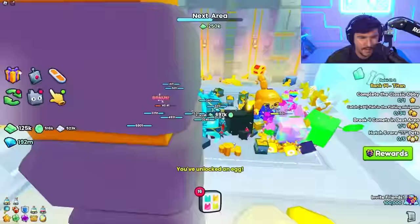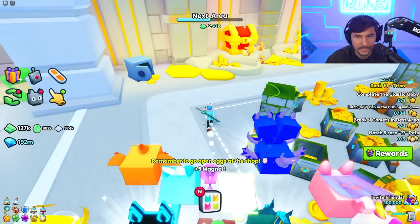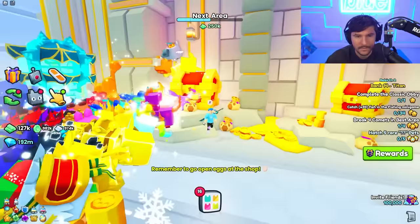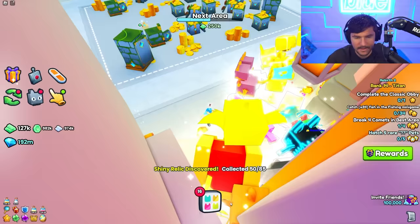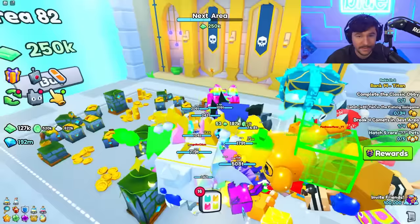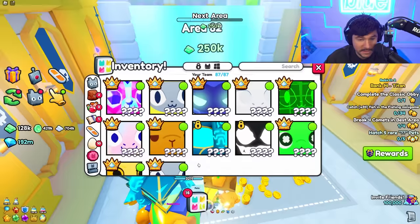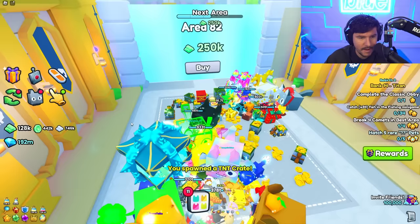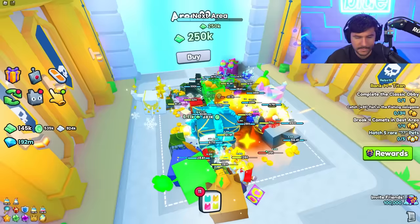There's a relic somewhere around here - they'd easily hide here. If I was a relic, where would I be? There was one behind this treasure chest, you can barely even see it. This area is not the last one either - another relic in plain sight. We need 250k and then this is probably the last area. Let's break it down with a titanic and a TNT - come on! My pets are not strong enough to destroy stuff here so TNT crate is carrying me.